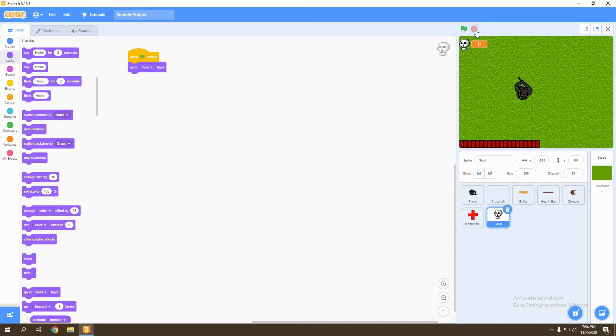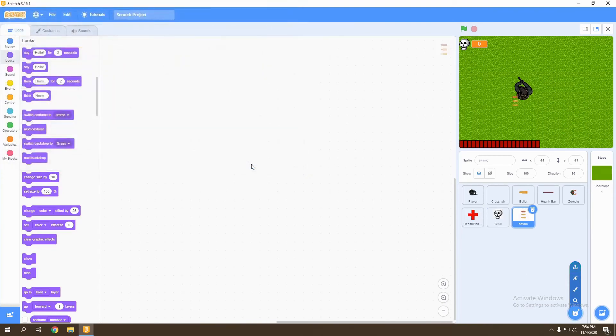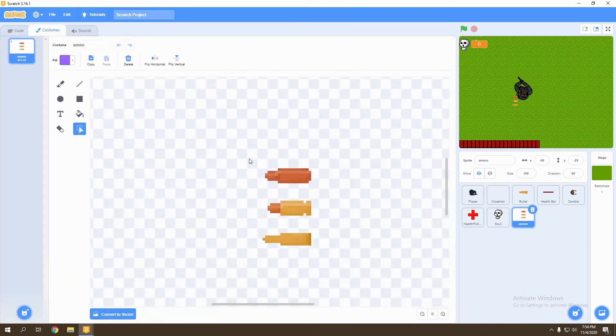Now we want to add an ammo variable and ammo pickup. We're going to import our ammo sprite and make a few adjustments — go to costume, use the select tool, delete the top and bottom ones, select the middle one and rotate it 90 degrees so it faces upwards. Then copy and paste it to put it right next to itself, and copy and paste one more time. That will be our ammo pickup. We'll make it size 125 and rename it to 'ammo pickup'.